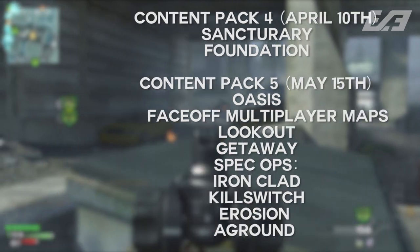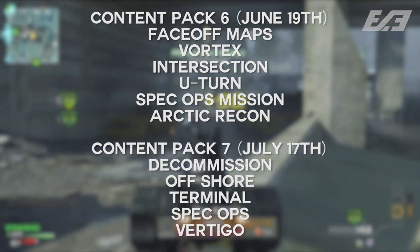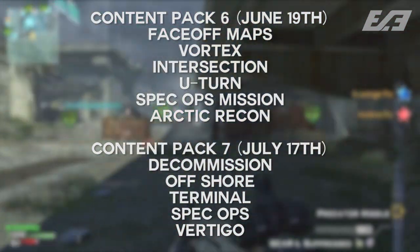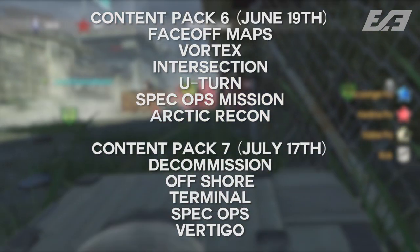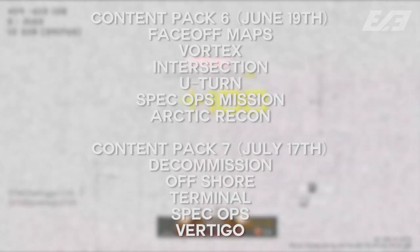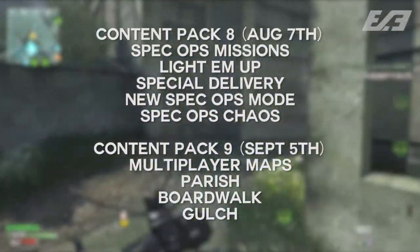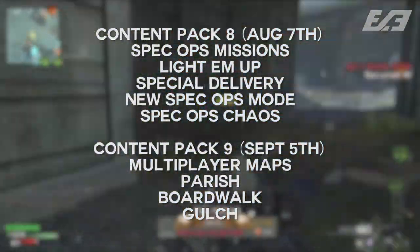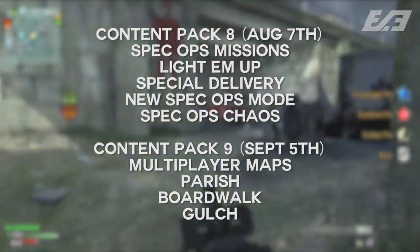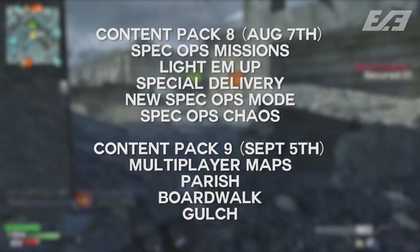Content Pack 6 on June 19th added face-off maps Vortex, Intersection, and U-Turn, as well as spec ops mission Arctic Recon. Content Pack 7 was released on July 17th, including Decommission, Offshore, and Terminal — which was not part of the main content calendar but was added in regardless — as well as a spec ops mission called Vertigo. Content Pack 8 on August 7th included spec ops missions Light Em Up and Special Delivery, as well as a new spec ops mode called Spec Ops Chaos. Content Pack 9 was introduced on September 5th with multiplayer maps Parish, Boardwalk, and Gulch.